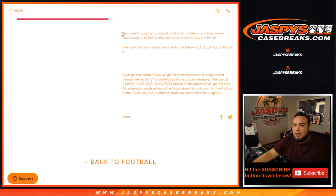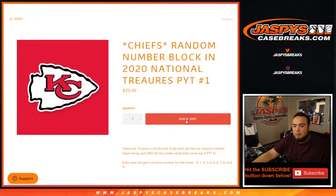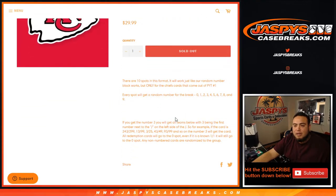There are ten spots in this format. It works just like a random number block break, but only for the Chiefs cards that come out of Pikachu number one. Everybody gets zero through nine. For example, if you get randomized number three block, you'll get all teams with three being the first number next to the dash on the left side. So if a card is 243 or 299 pops up for the Chiefs, you will get that card if you have block 3 — 13 out of 99, 3 out of 25, 43 out of 49, etc.